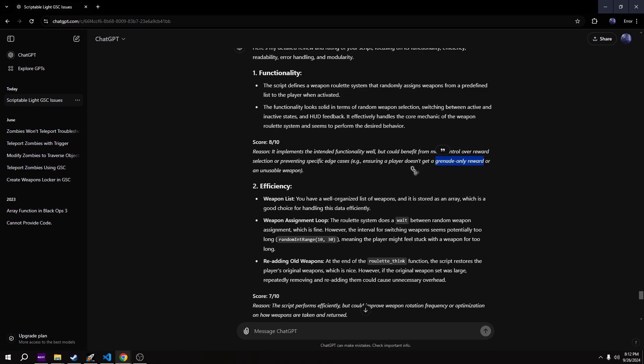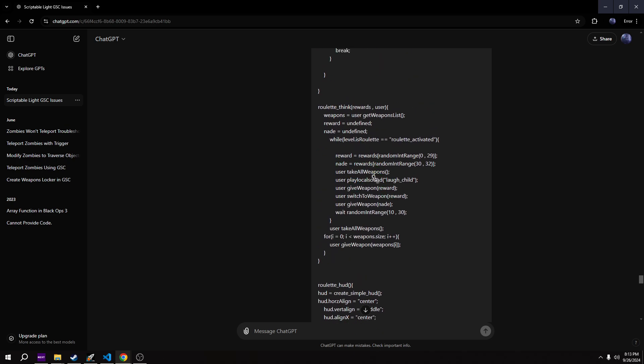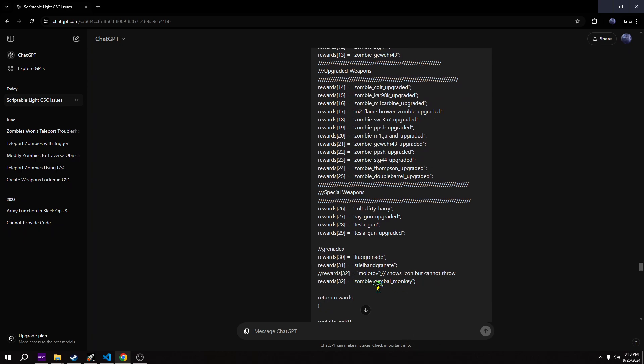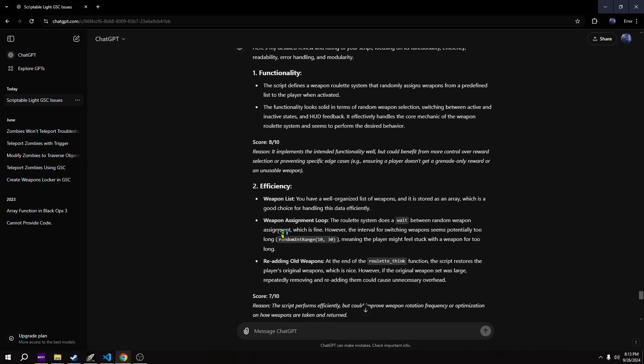That edge case is just never going to happen and I did thoroughly test this - it never just gives you a grenade only. If we go back up to the code, whenever it assigns you a reward, we're going to give you a weapon out of a pool of only guns - all working guns in zombies mode - and we're going to give you a grenade, so one of the three different grenade types: Stalingrad, Frag Grenade, or Cymbal Monkeys. The Molotovs do not work, which I commented out because it shows an icon but cannot be thrown.